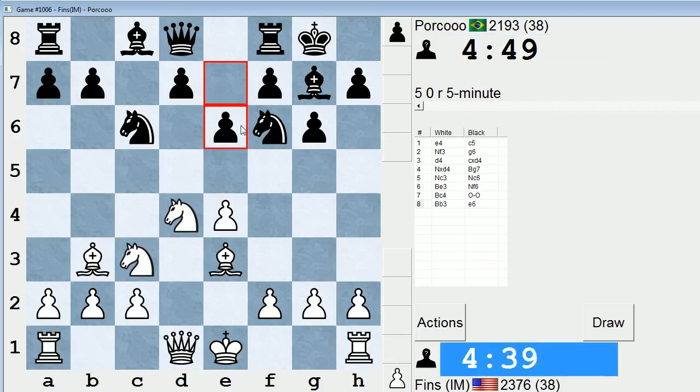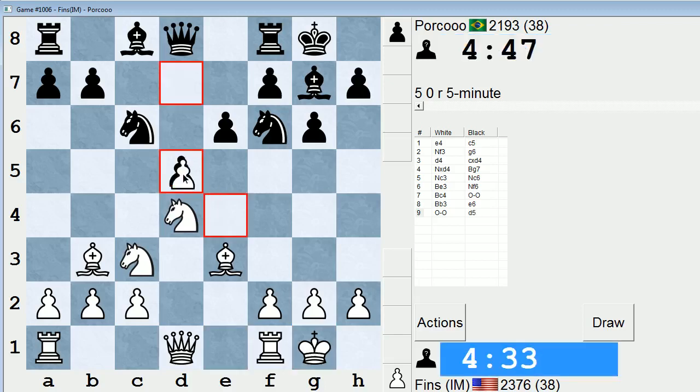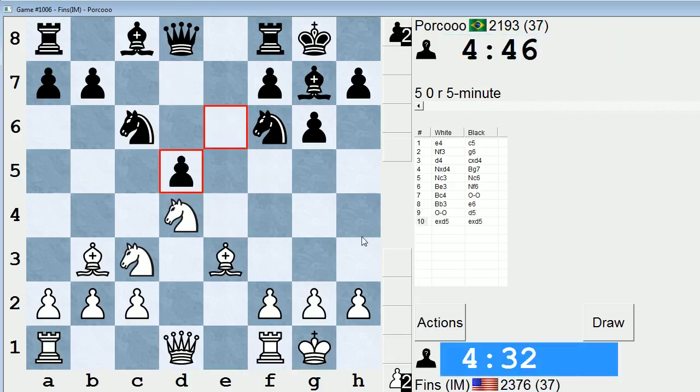e6 is very weird. I guess going for d5? Never seen that move before, so I'm not going to overanalyze it. I mean, d5 is a little bit of a freeing move, but he ends up with an isolated queens pawn out of this. Maybe knight g4 could be a bother in the future.